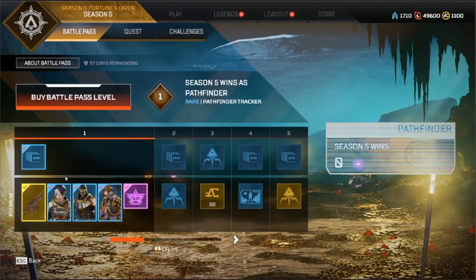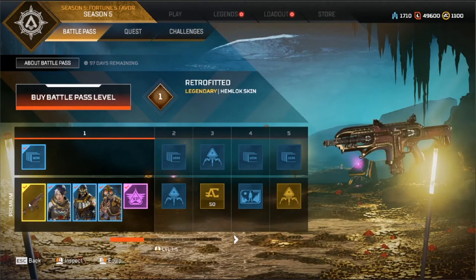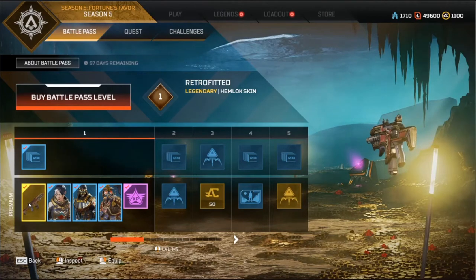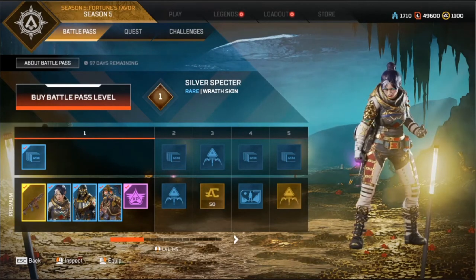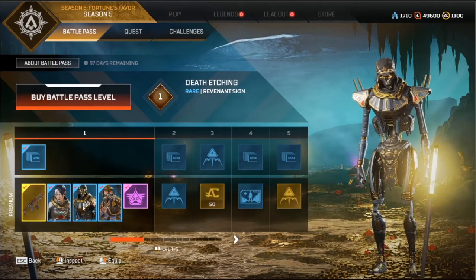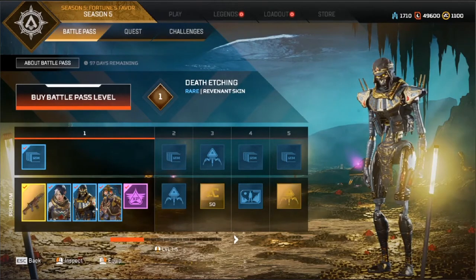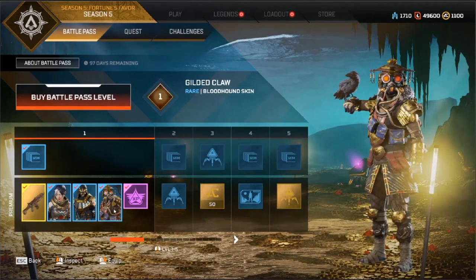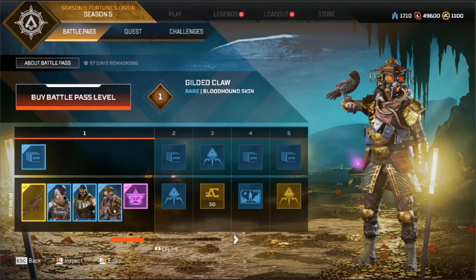So what have we got? Obviously we've got the Pathfinder — there's a few other ones, I won't talk about them all. Next we've got the Retro-Fitted Hemlock skin. I reckon I might put this one on. We've got Silver Spectre — it's not too bad but not sure if I'll be using it. We've got Death Reckoning — I'll probably use this one because it's probably the best one I've got. And we've also got Gilded Claw.